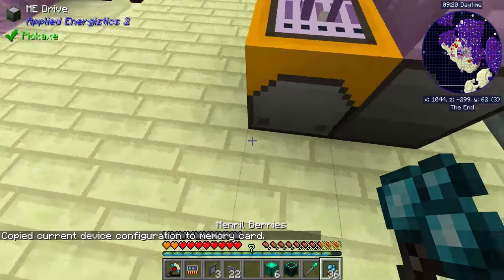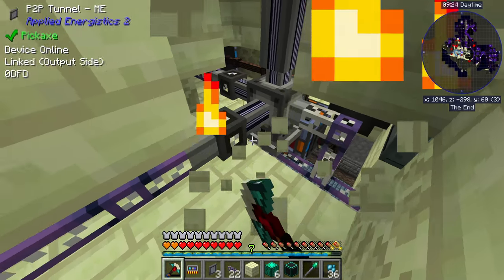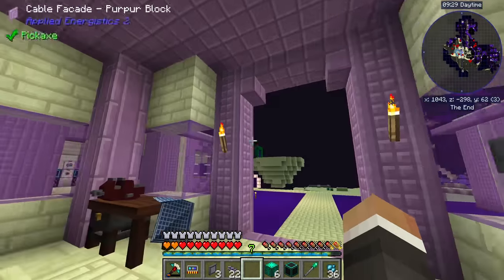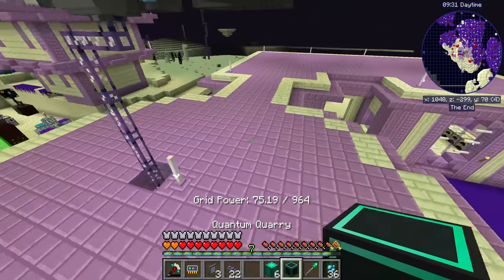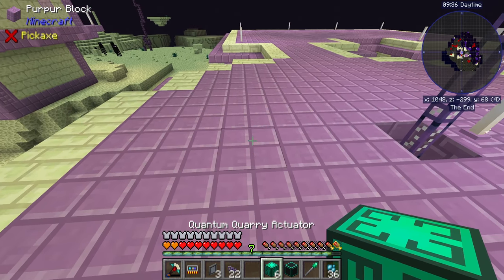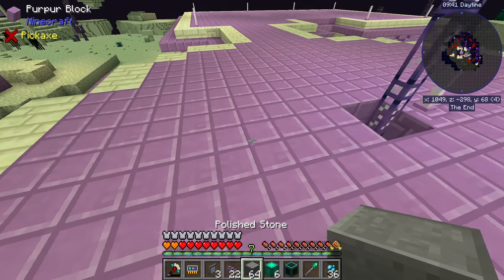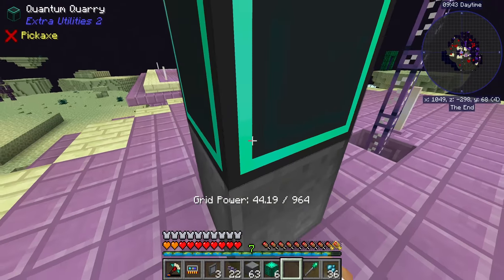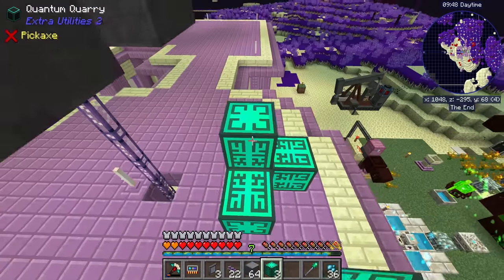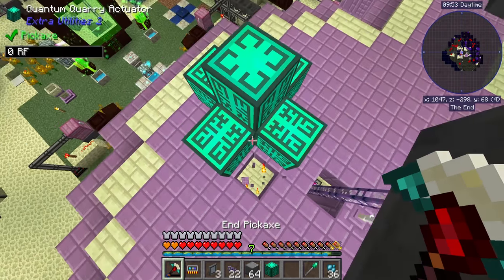I want to check how we're doing on channels, as that will determine where I put this quantum quarry. We're using seven out of eight channels going up, which means we can put the first quantum quarry up here. The way this works is you put down the quantum quarry first and then place the actuators onto it — you can't place the actuators directly. That means I can't place this one without breaking the floor first.